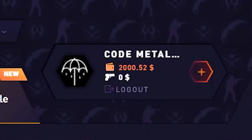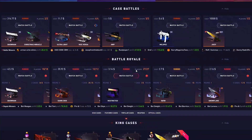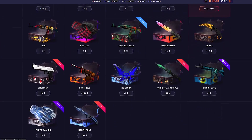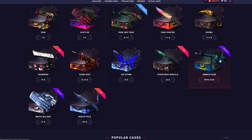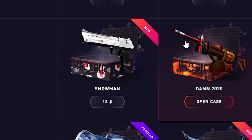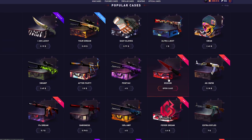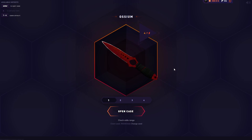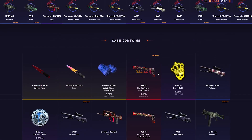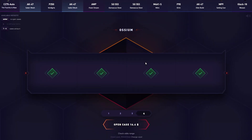Today we're on Datrop — they sponsored two thousand dollars. They keep adding cases, and I really like the new snowman case from before Christmas, as well as this Christmas miracle one. They also added this one called Osseum — that's how I say it. At first I don't think this looks like a really good case, to be honest, but it's worth like four dollars so we'll try it.